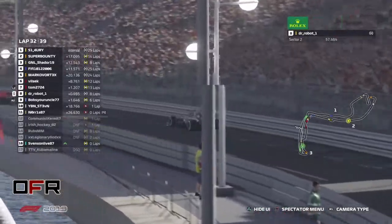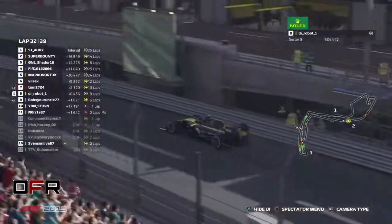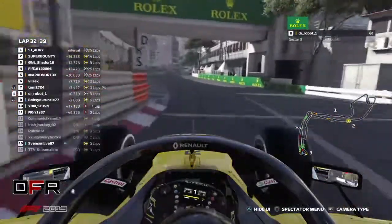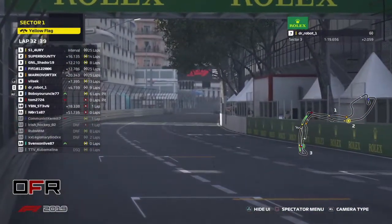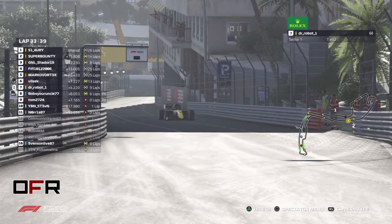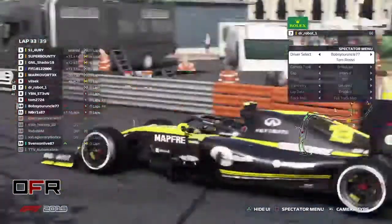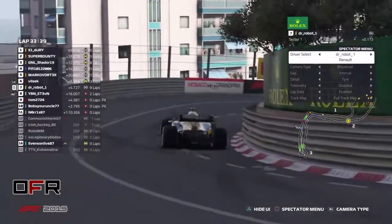Super Bounty closes the gap by one second in a lap to Simon. Bob lost his complete wing — Bob is running without a wing right now! Robot needs to be patient here and wait. Super Bounty only 60 seconds — so Simon just lost nearly three seconds in the last lap. The difference in penalties between Simon and Super Bounty is five seconds. Super Bounty is clearly eating into Simon's virtual lead.